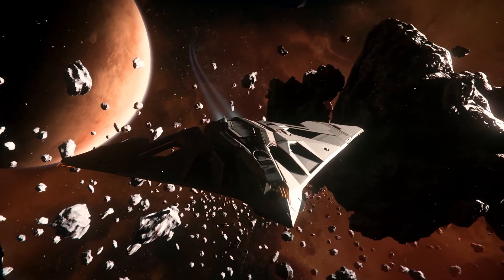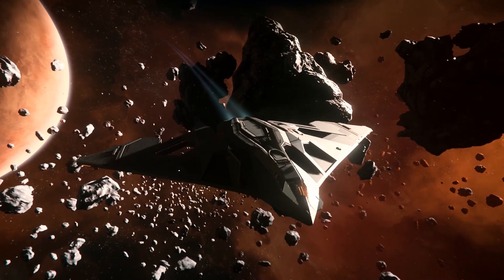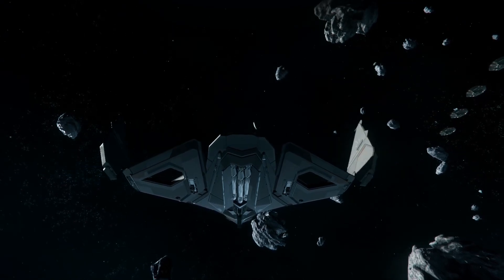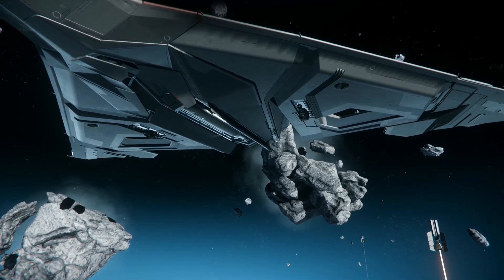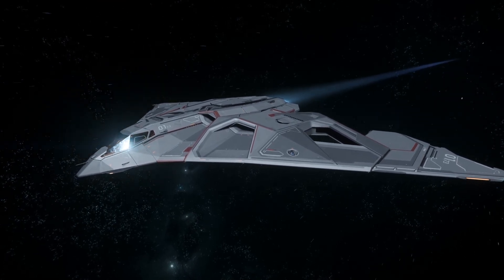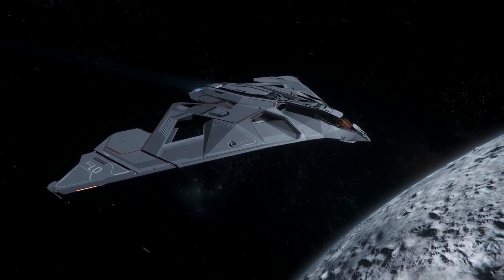The Eclipse is Star Citizen's first tactical strike ship, released as part of the Alpha 3.2 update. It's a stealth bomber which draws design inspiration from the current day Northrop B2 Spirit. In Star Citizen lore, it was used in numerous successful operations by the UEE and is now available to civilian markets. Its aero wing design sees all of its weapons and thrusters housed internally within the hull, making it extremely aerodynamic for atmospheric flight and giving it one of the smallest front and rear cross sections currently available in game.